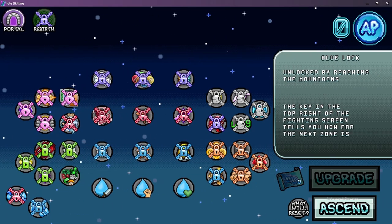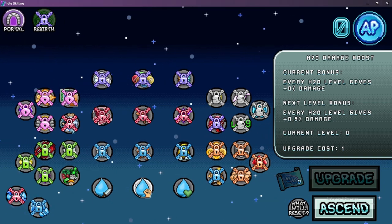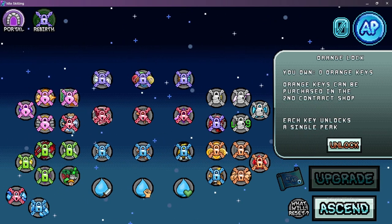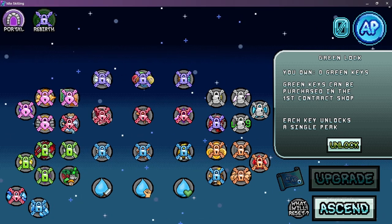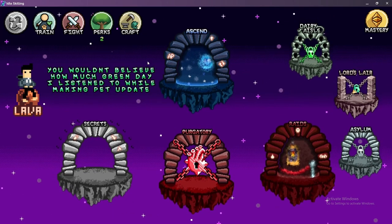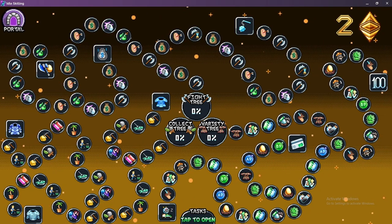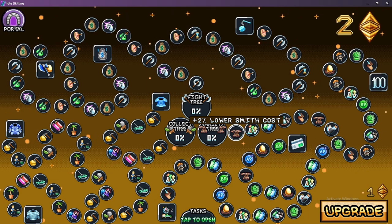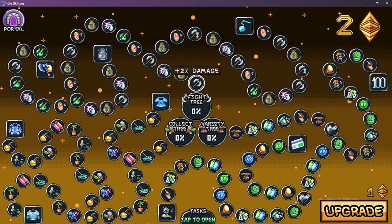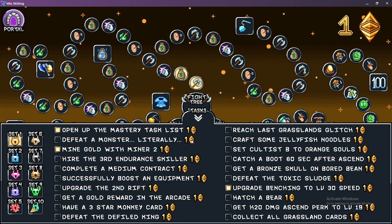Looks like ascend is what we've got to do. We can buy these — it gives a little more HP per level, damage, and accuracy. We can get keys — we got a green one. Can't unlock yet. Mastery — fight, collect, variety, slower smithing cost, damage, cash. I think I want cash or damage. There's so much stuff. I'll get damage and more money. How do we get these? Defeat a monster — maybe I have to do it now.